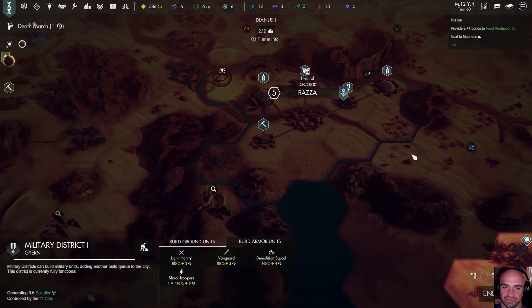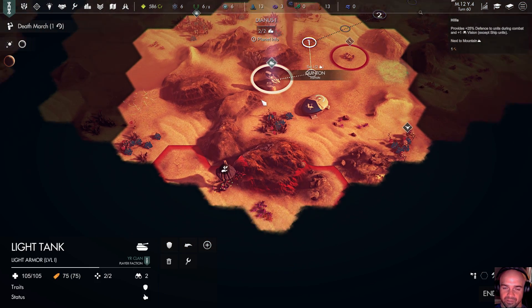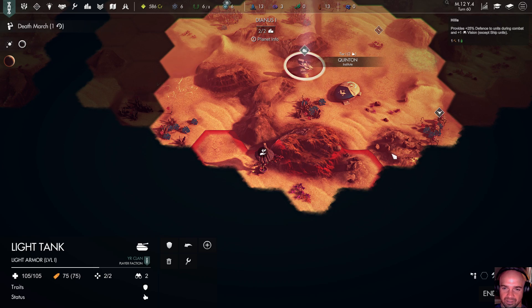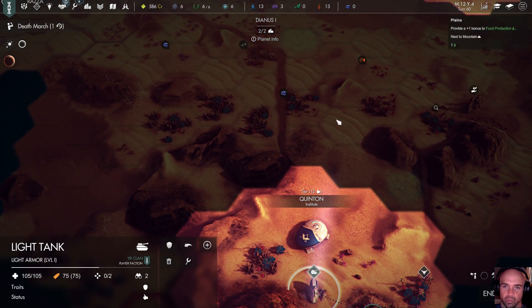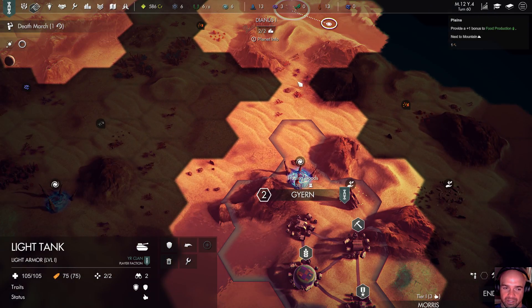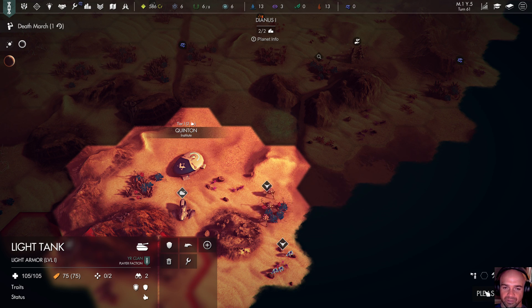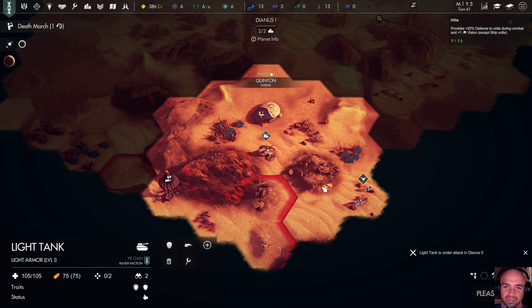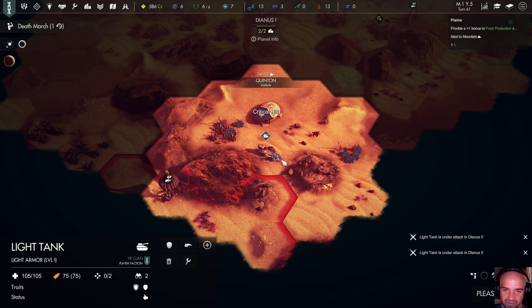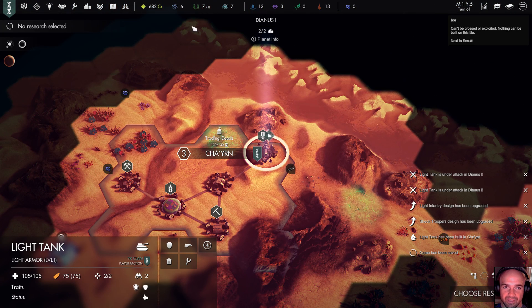I was just trying to look for the stupid red guys — there they are. We're going to wage war. Declare war — not enough influence. I thought I could do it freely with the surprise... whatever it was called. I had like a trait that meant I could just declare war — like a shadow war. How much does it cost to declare war? Six influence. We'll just sit outside your city forever and build all our forces.